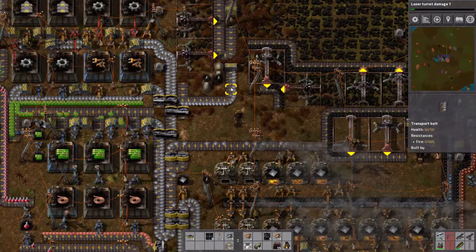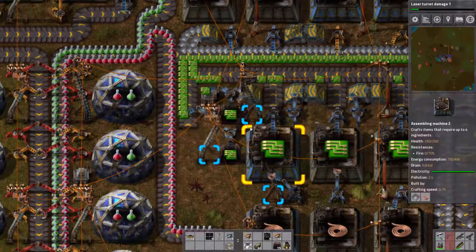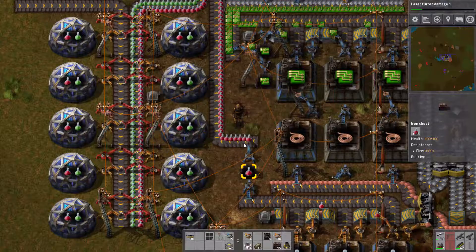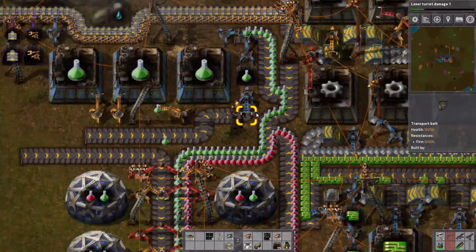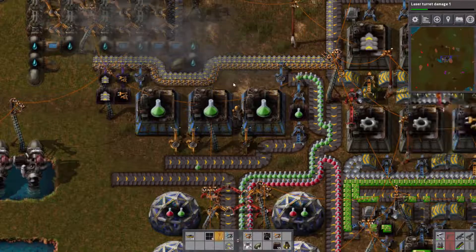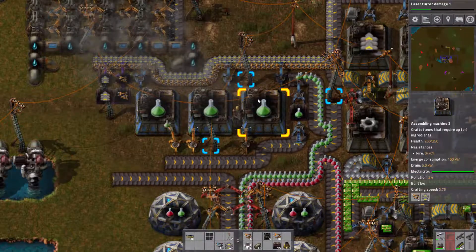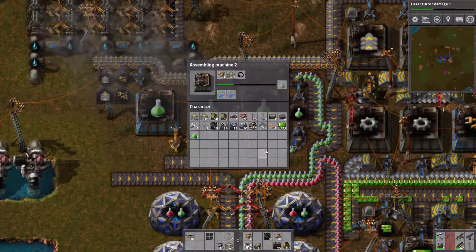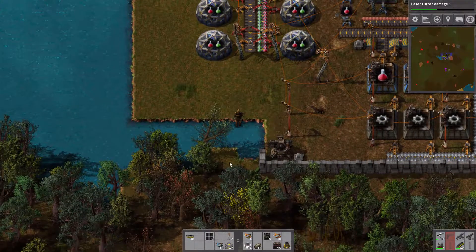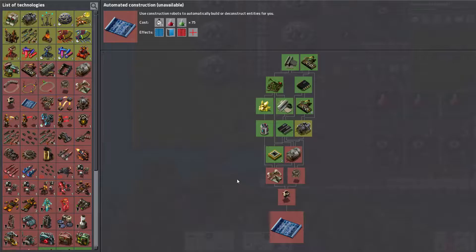We can choose research - I want this one: laser turret damage one. Just researched it, it's not that expensive - why not. I did some wiring with cables and that kind of stuff. There's a lot of green circuits which is nice, there's a lot of red science bottles which is nice, and a few greens - we should make more greens. Now this one is making greens, good to know.